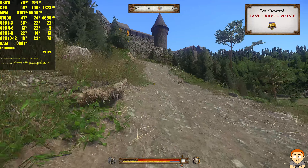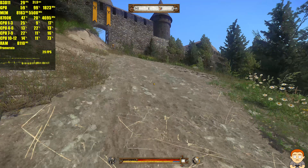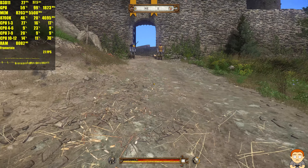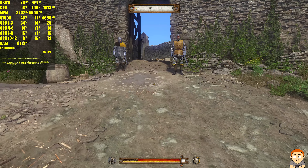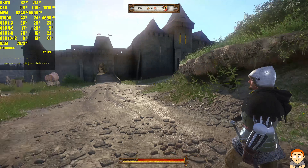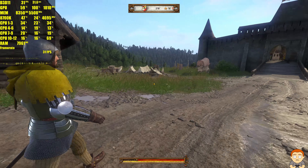Fast travel point, down to 29. 27, 26. Right now we're just doing some training, following this dude. We're going to try some archery.